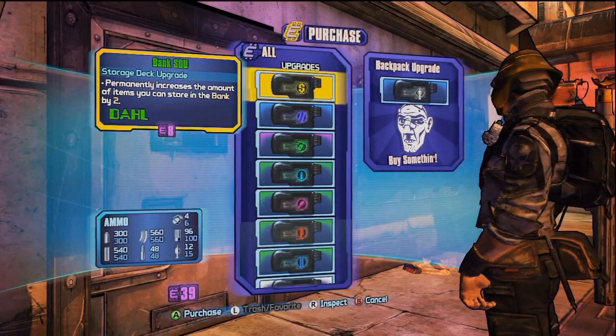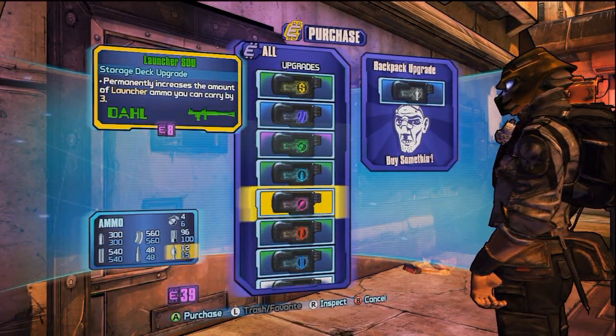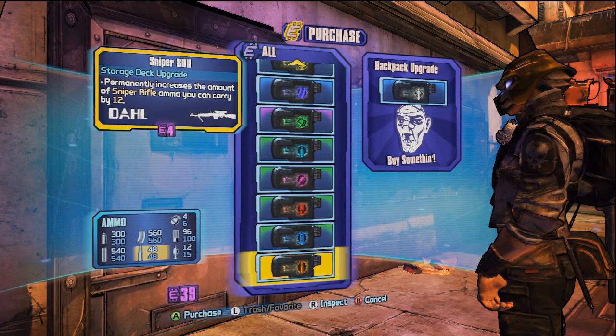First you have to have completed the mission Plan B, and you want Iridian. Iridian is what you buy stuff with.